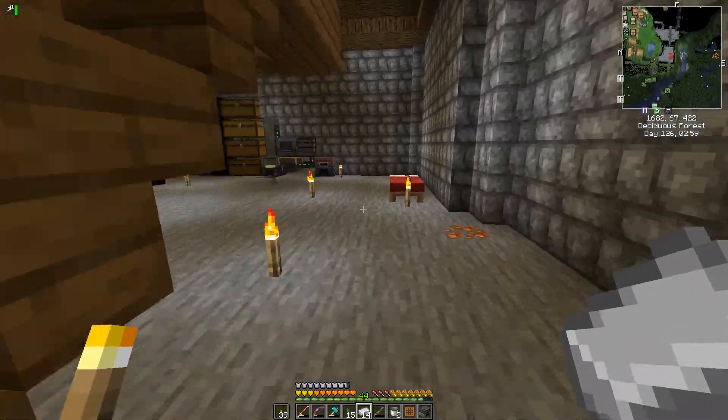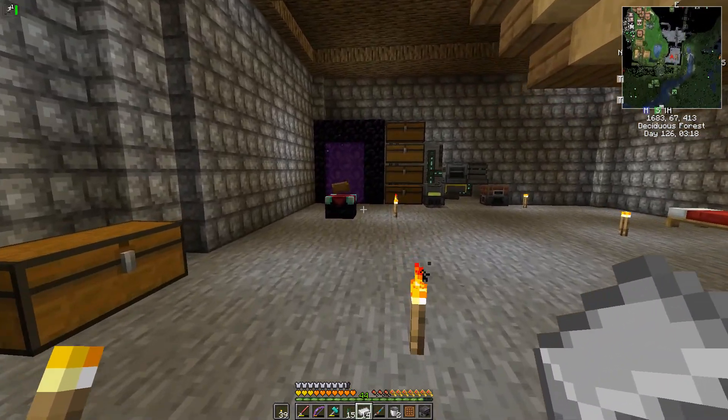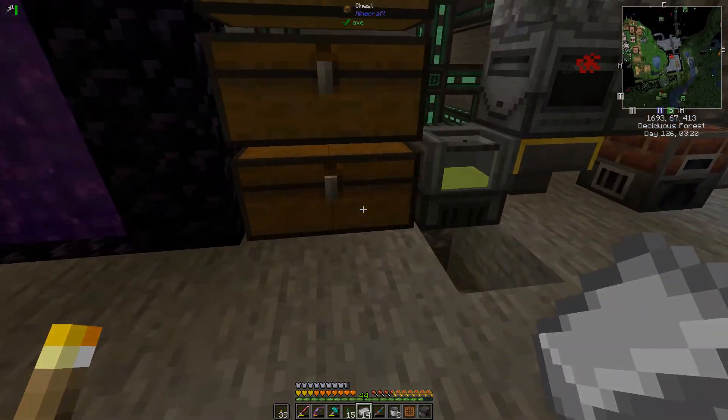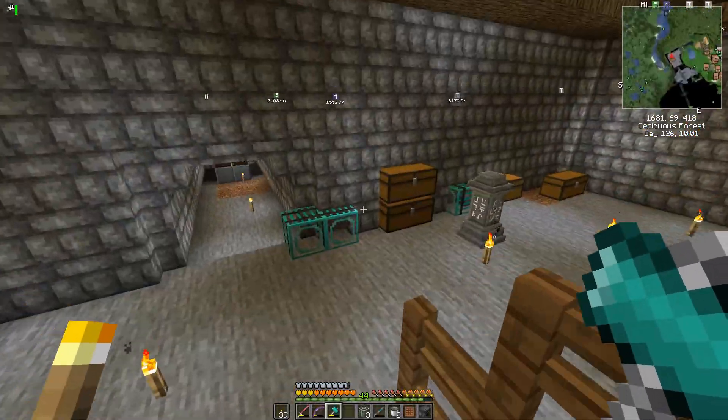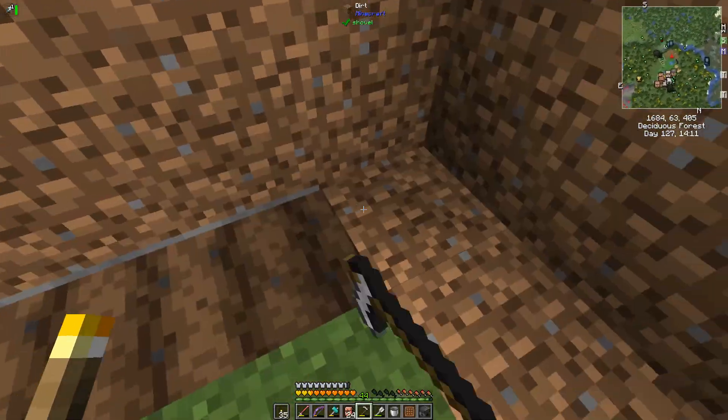I'm going to do a little cleaning up of my inventory, and then I'll come back to work on this greenhouse again. New plan: I'm going to make a separate greenhouse just for the wheat.